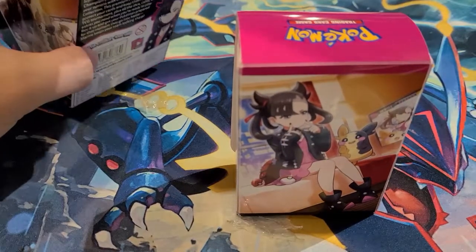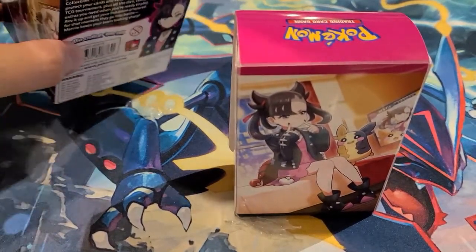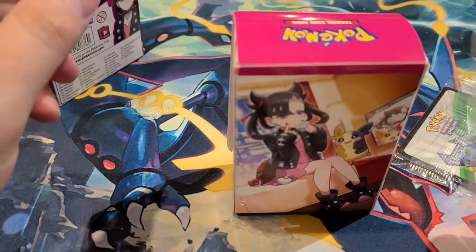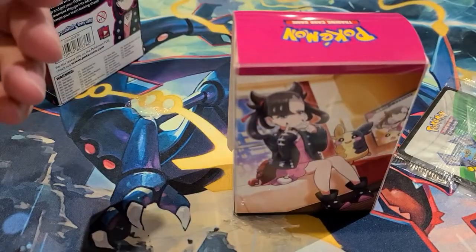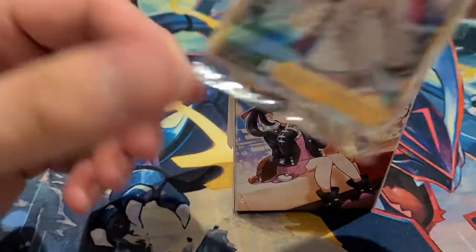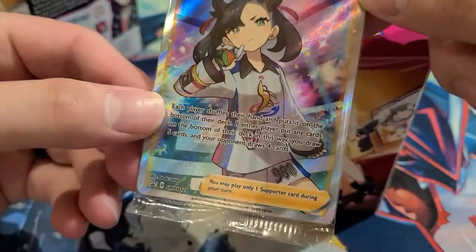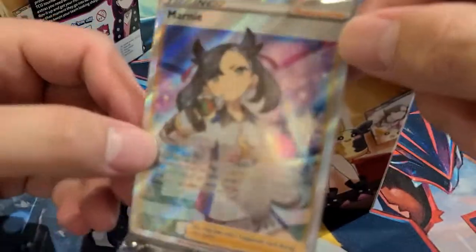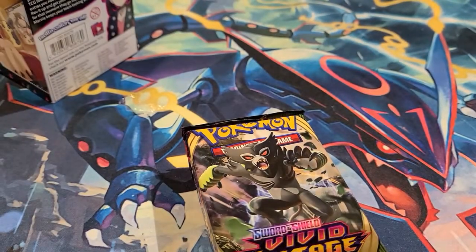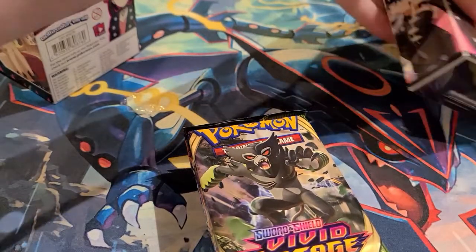Opening the Marnie box — we got what looks like a card carrier, some Marnie sleeves, some dice, a code card. It's kind of like an elite trainer box. There is that Marnie promo card I mentioned — a full art promo. The centering looks pretty good, maybe a little more on the top than the bottom. We also have a card carrier and seven packs.